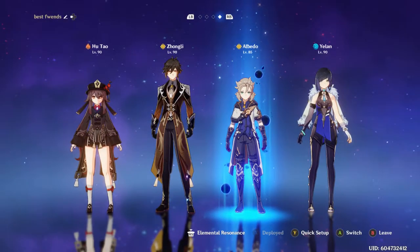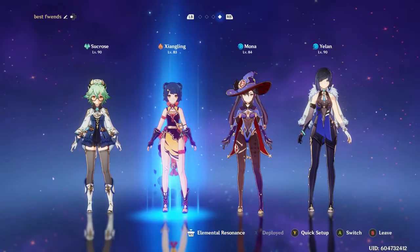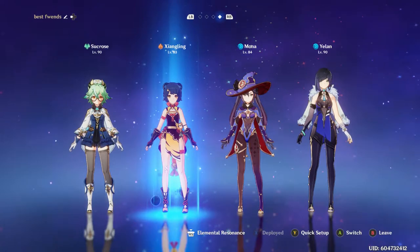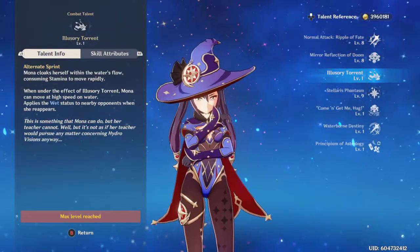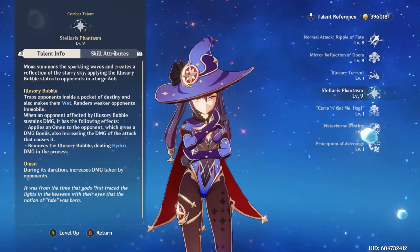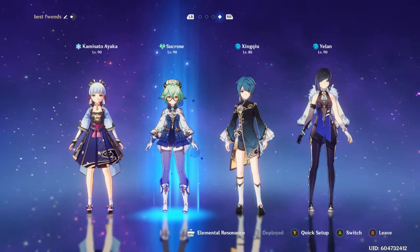Yelan isn't the squishiest, but she's not going to be out most of the time — it's mostly going to be Hu Tao in this team. She works well with Geo Resonance as well, so you can throw in Albedo or Traveler or whoever else you want to use. Any kind of vape team is great for her because she's a great vape enabler. So if you want to run Xiangling's Pyronado and Sucrose as the catalyst, slap Mona and Yelan in there and you'll have a pretty destructive team.